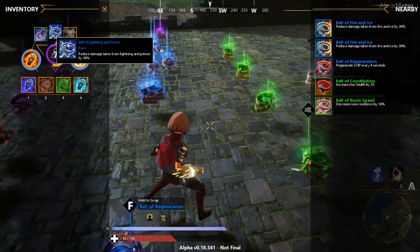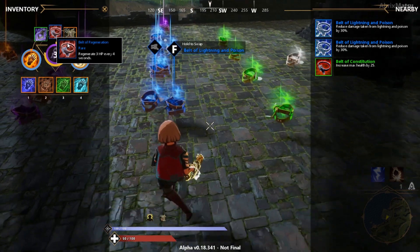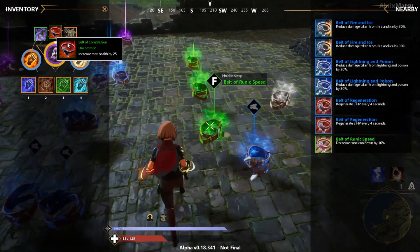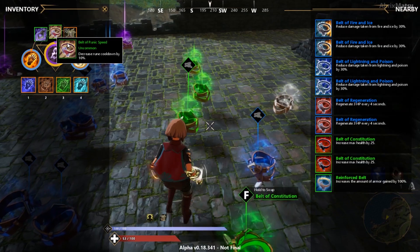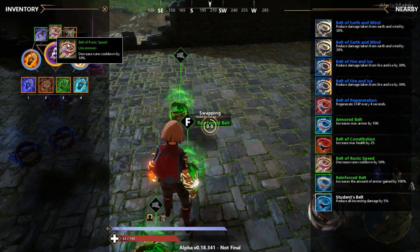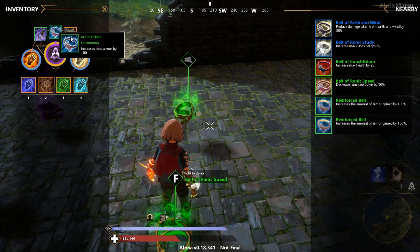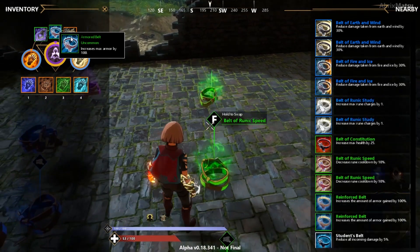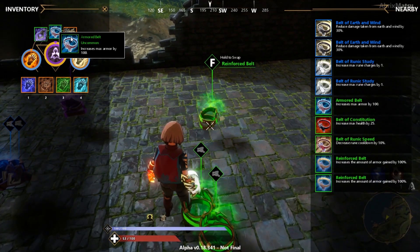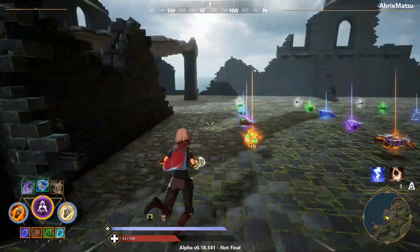The blue belts honestly just reduce some elemental damage, besides the last one which increases your healing every five seconds or so. The green ones are pretty much weaker versions of the epics and legendaries. If you get them they're alright, but higher rarity equals better most of the time.